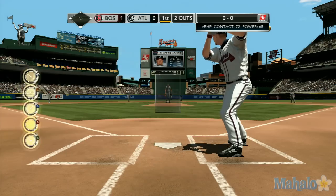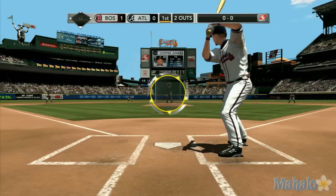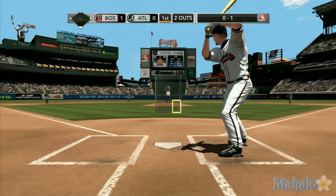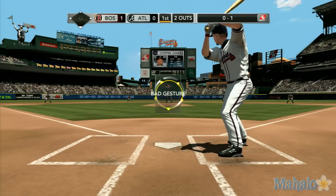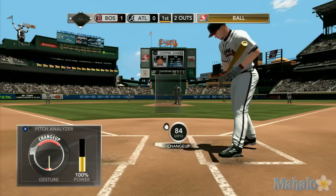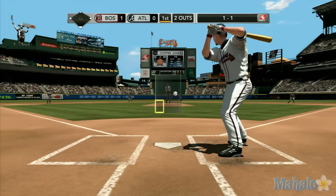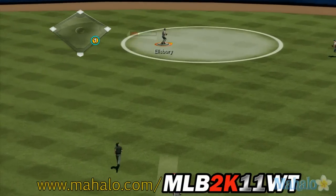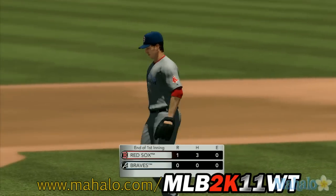So with two down, it'll be Chipper Jones — .270 lifetime batting average against the Red Sox. That fastball gets by him on the first pitch. 0-1. If you're going to get a good fastball, you better pull the trigger a little sooner — you can't be late on that heater. A little low, got it in the dirt but he held on. He swings now and really hit that — this one to Ellsbury. And the side's retired as they head into the dugout. John Lackey gets him.